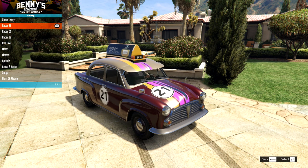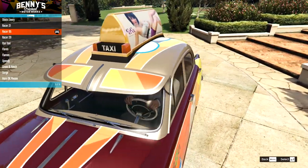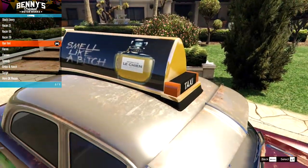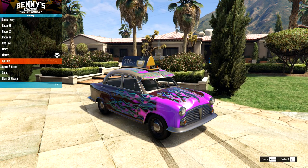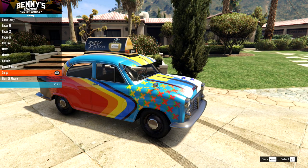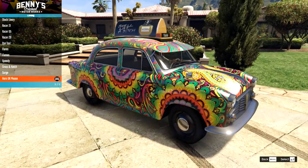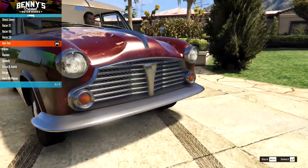On the liveries, I can spot a taxi one there. We have racer number 21 with stripes on one side, then racer 05 - I like that they add them to the visors as well, that's very cool. Then racer number 29. Look at that - proper old school taxi. It's old, it's battered, but then you get this modern taxi bit at the top which just doesn't fit in that well - it needs something a bit more old-looking. Then we have the flames, more flames, the speedy, the crosshatch, the surge - what a strange design. And then we have the horn OK please - definitely Indian inspired, very strange but very cool and very colourful. I think for this one I'm going to go for the taxi livery and make this an old dilapidated taxi, even if it has got these posh bumpers and grills.